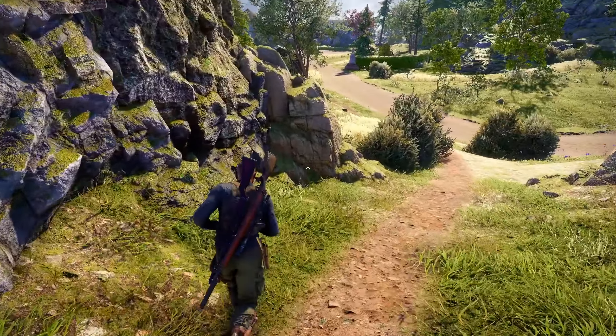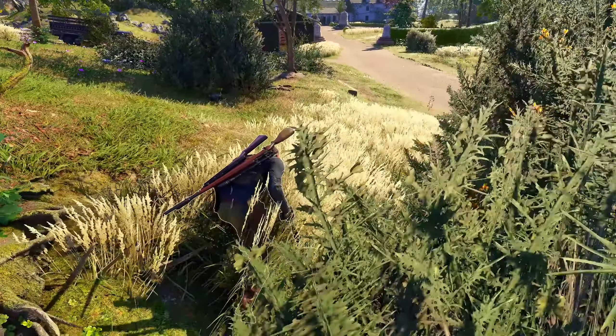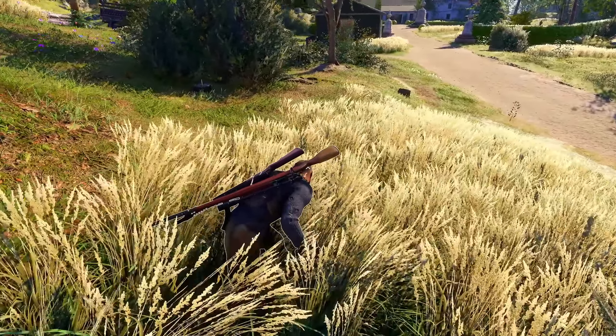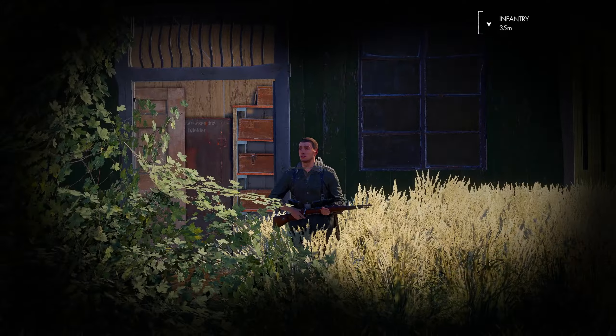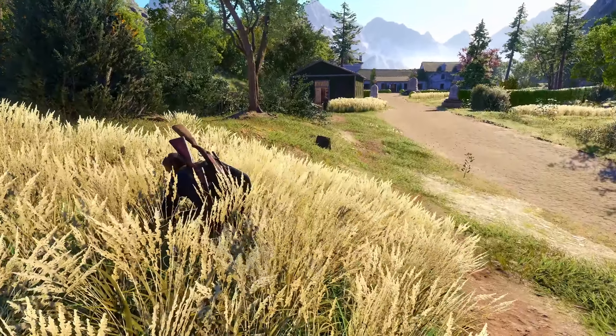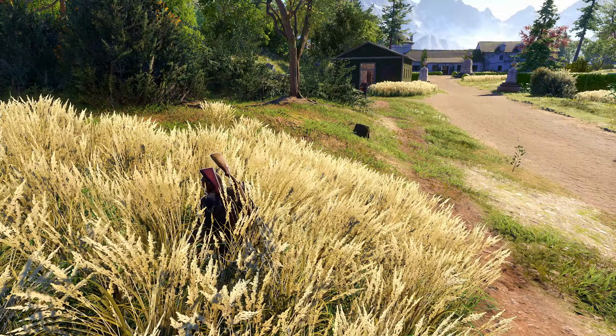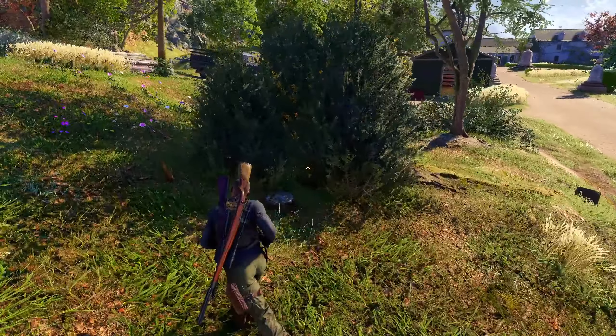So not using any sniper rifles, no pistols, no submachine guns — just using the bottle only. Approaching the tall grass to get some concealment, because up ahead by the building there's a soldier. There he is using binoculars. We're going to use bottles only to knock out the soldiers in our way and then use it to kill Hitler.